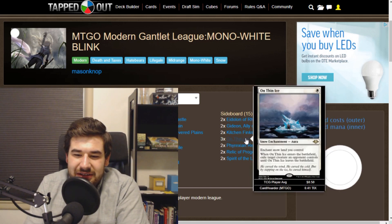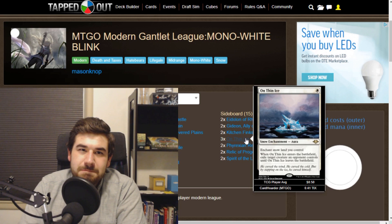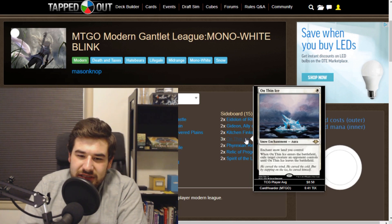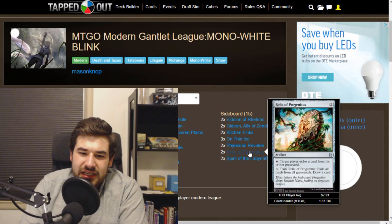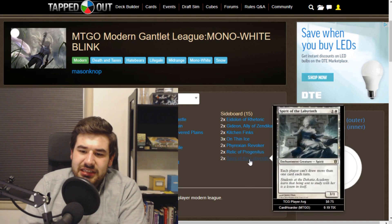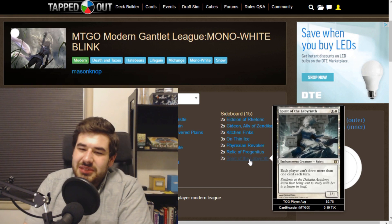Getting rid of their annoying Goblin Electromancer or Baral is perfectly fine. Phyrexian Revoker is great against other planeswalkers. We can use Relic of Progenitus to get rid of graveyards. Spirit of the Labyrinth is good against decks trying to go crazy with card draw — like the Dimir Mill deck. They have a cantrip that can draw them 3 cards for 1 blue mana.